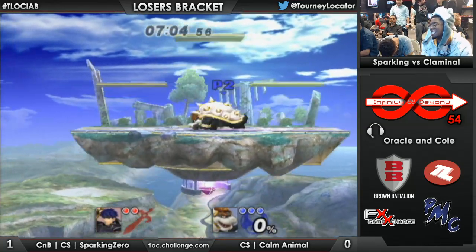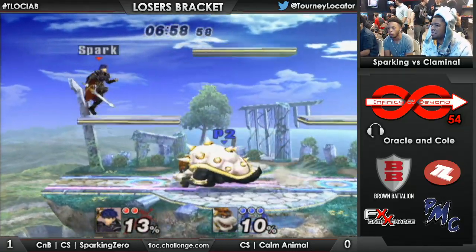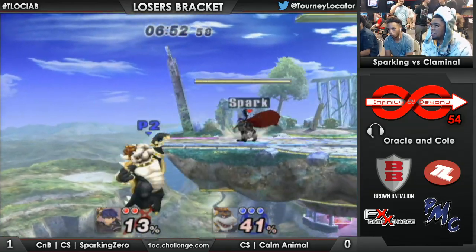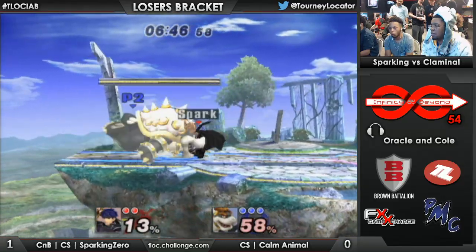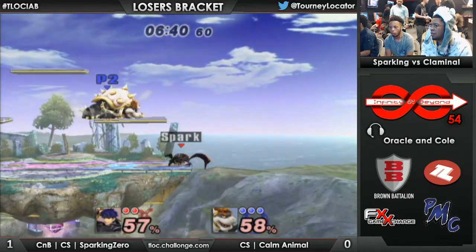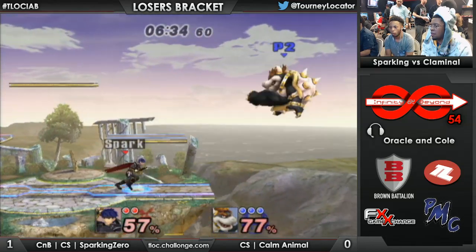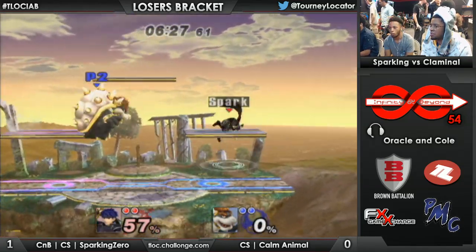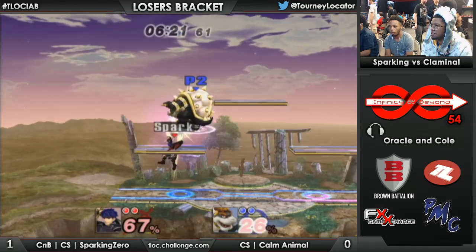What's not good? Jumping off the ledge with Ike not into the wall. He thought he was on Warioware — in his head he left Warioware up and that's where they are. There's no top platform in the middle — that's just an illusion. Sparking Zero approaches with counter — not the best approach option. Sick pivot grab, you can get really anything off of that. Forward air — he's gonna get on the ledge. That's the stock! It's about an even game. Calm Animal has 57% but Sparking Zero is keeping it close.